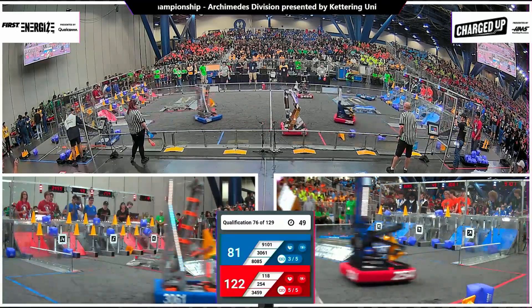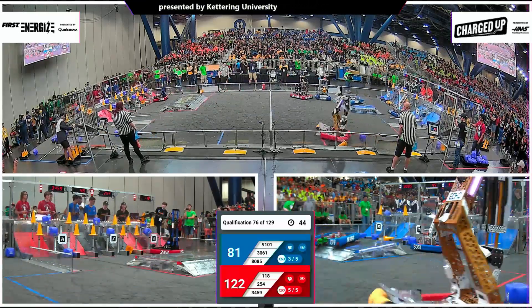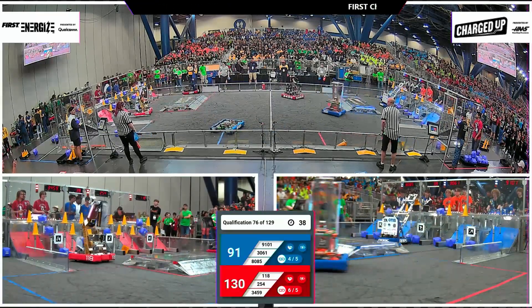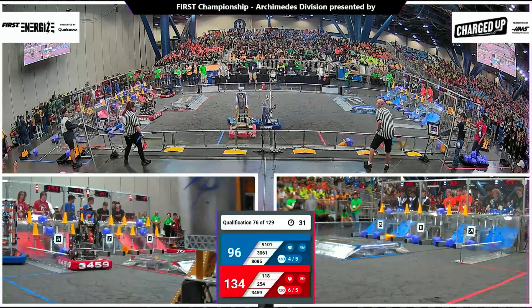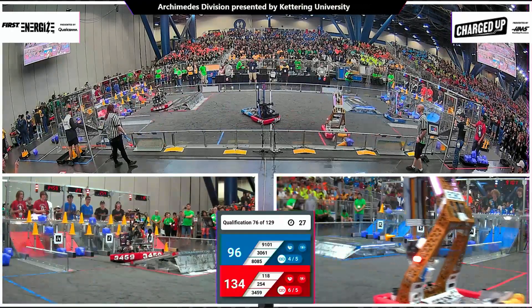122 to 81, just under a minute left in play. 9101 up and over the charge station, heads back out into neutral space. Their alliance partners, Husky Robotics out of Illinois, cap one up top with 36 seconds left in play. Grid filling up fast for the Red Alliance — already the top and mid rows filled, quickly making work of these hybrid nodes.